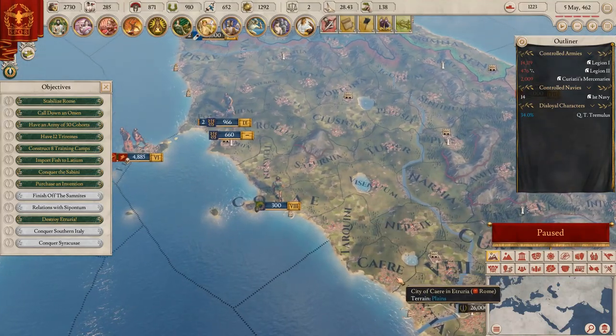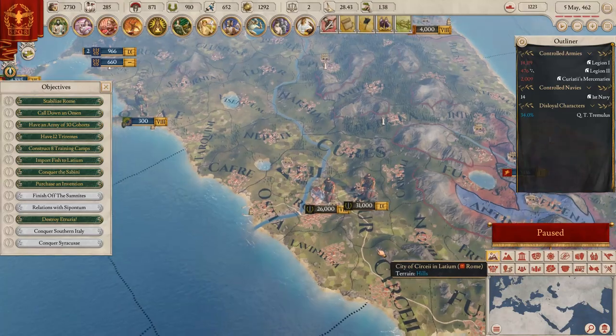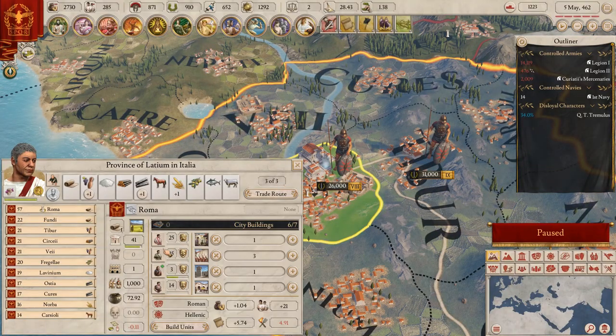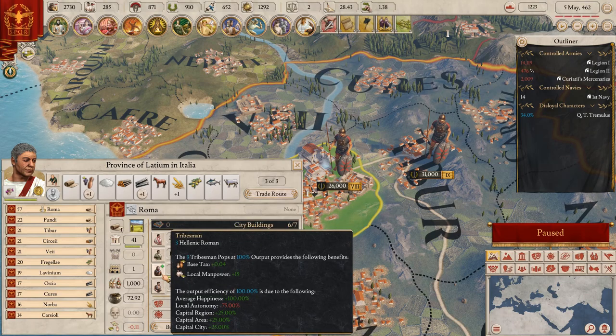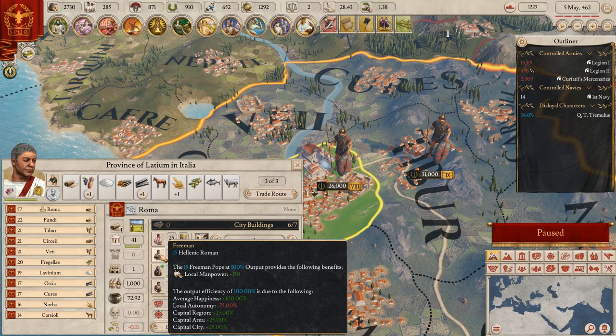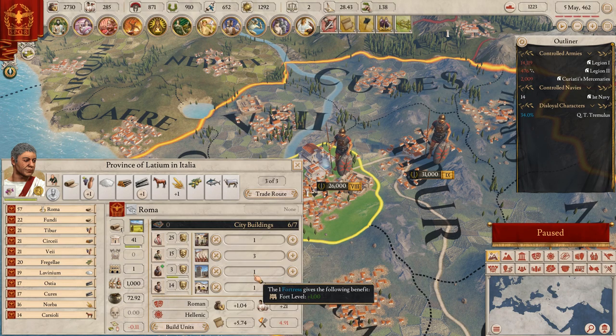It's kind of annoying that you cannot see it - there it is, this is Rome. So we have a few tribesmen and we need some freemen.